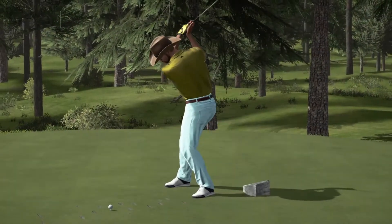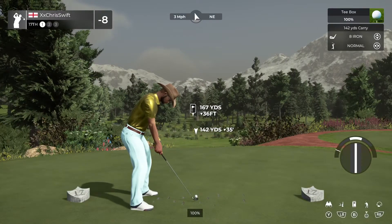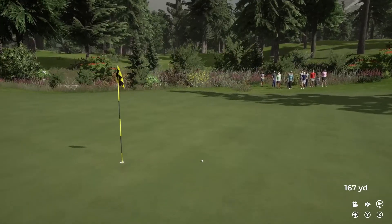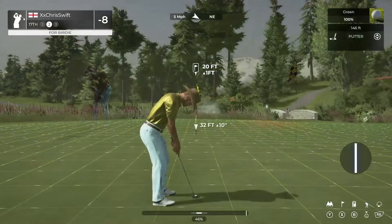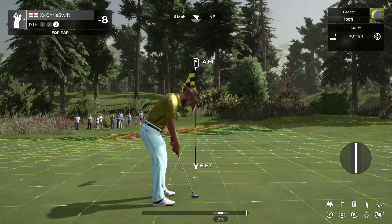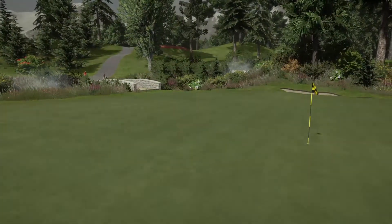That'll keep you at eight under for the round, and teeing up now on the 17th. Nothing wrong with that. This one's 20 feet. Close. I believe this is for your par. This putt's tracking — nicely done, we're in there for the par. Eight under par is your score currently.